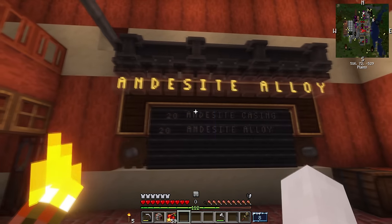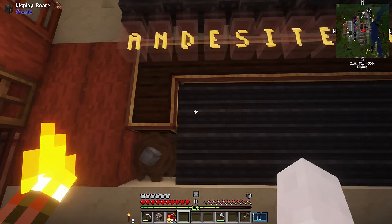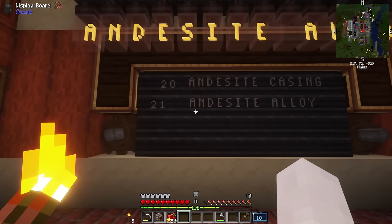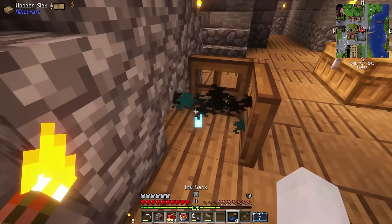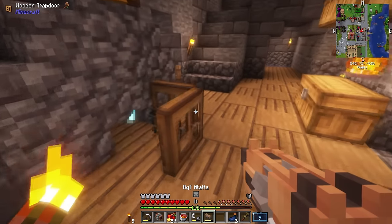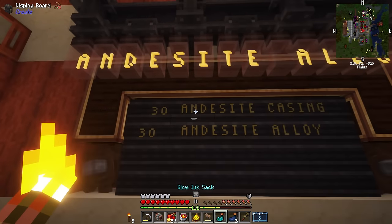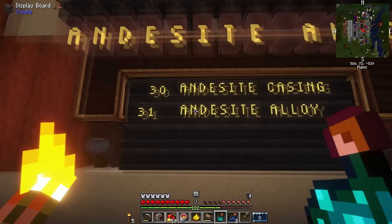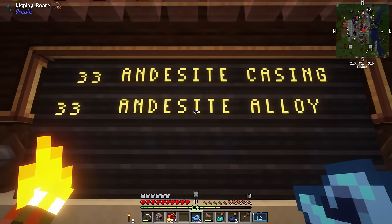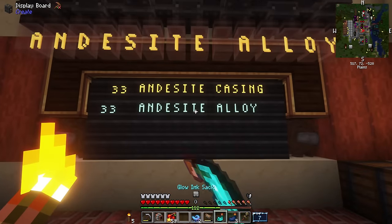The display board was working, although for some reason the upper line was more indented than the lower line. I did want the letters to pop out a little more, so I tried something new. I took some soul fire, threw in an ink sack, and it turns into a glowing ink sack. I then right-clicked the letters with the glowing ink sack, and now they were glowing — that pops out way better than the dull white. I ended up dyeing the lower line light blue, just to make the labels color coded.